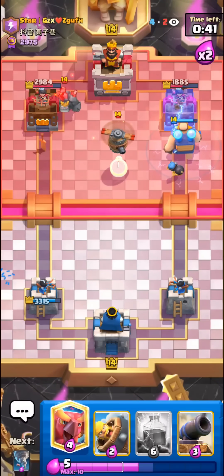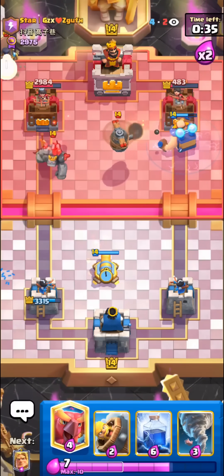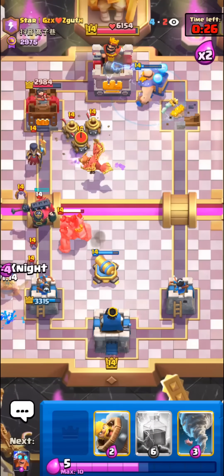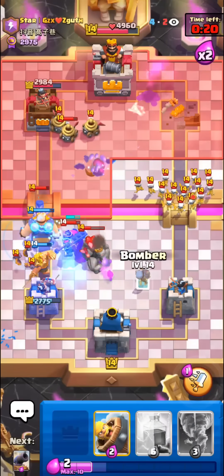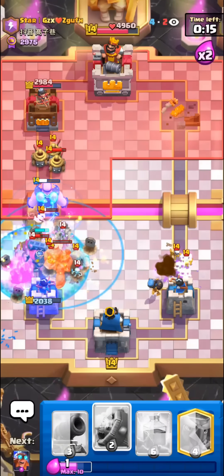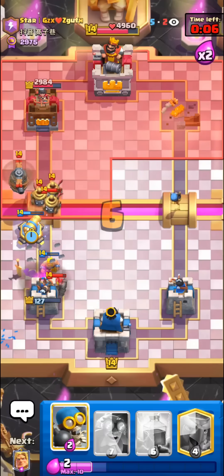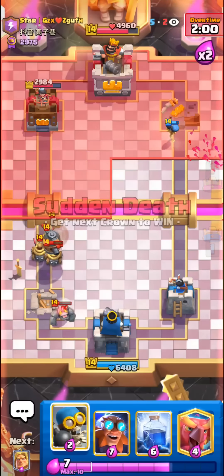Might be kind of hard to defend though — flying machine will be kind of annoying. Just have to wait for the e-giant to take the tower so we can go for the phoenix right on it. We have to cycle back to our e-giant really quickly. E-giant's really good on defense against golem. I'm just gonna e-giant here. A bomber for the skarmy — oh he has clone, I'll go for the tornado. Barb bro please survive with one HP please. Oh no, now we can't defend.